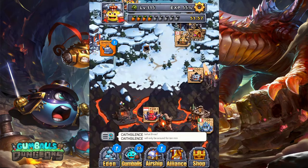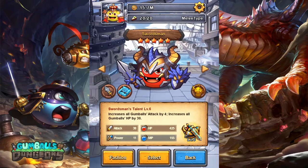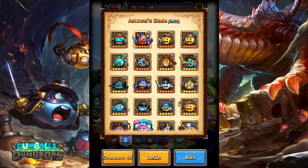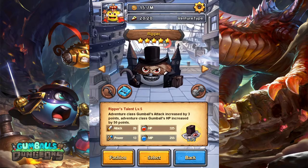Going over the supporting gumballs as normal. For the blades we have Swordsman, increasing attack by 4 and HP by 30 as a 6-star. We also have the Ripper gumball, which increases attack by 3 and HP by 50 for all adventure class gumballs.